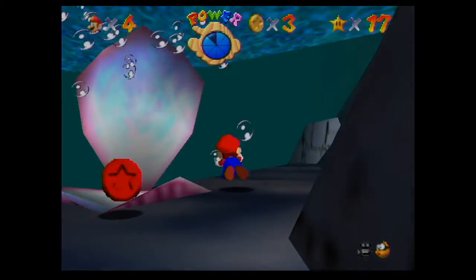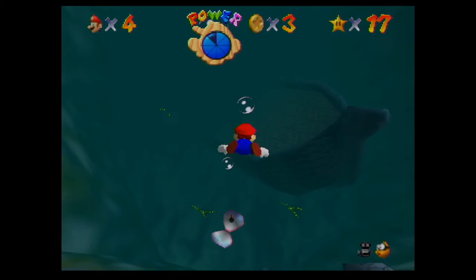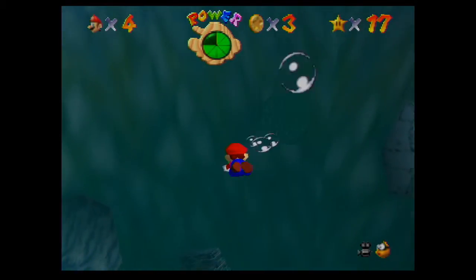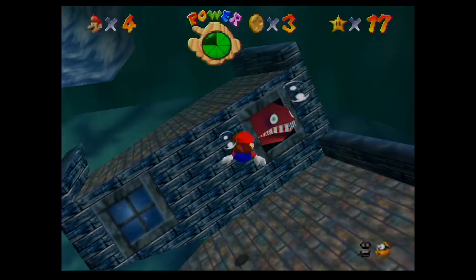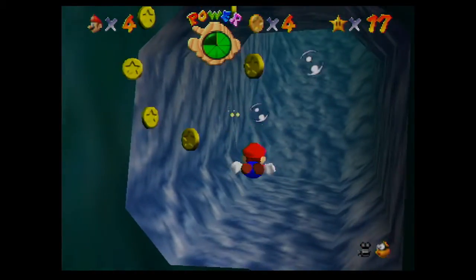So what we're going to do here is we're going to get the eel to come out of this sunken ship. But the thing is that I don't really know what gets him to leave. I usually just kind of get close to him and then swim up here, but I actually don't know what's the trigger.